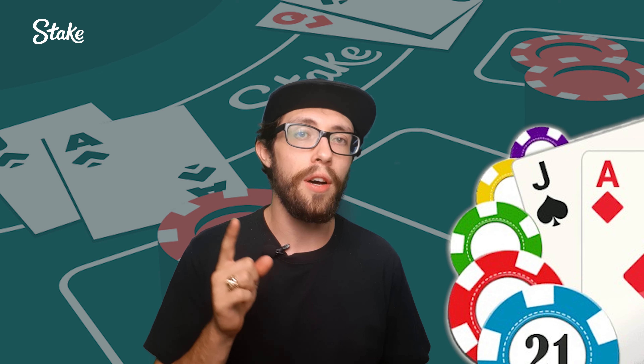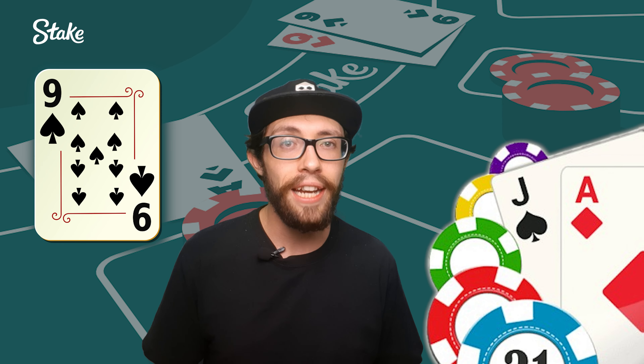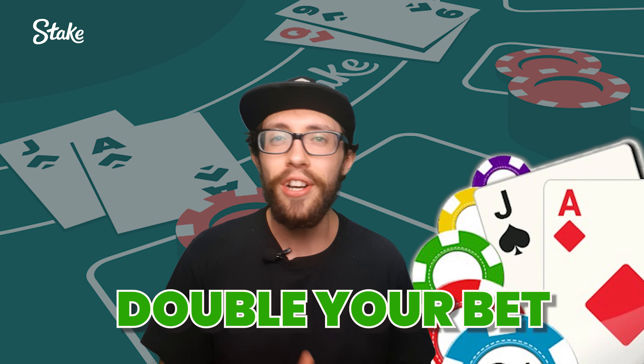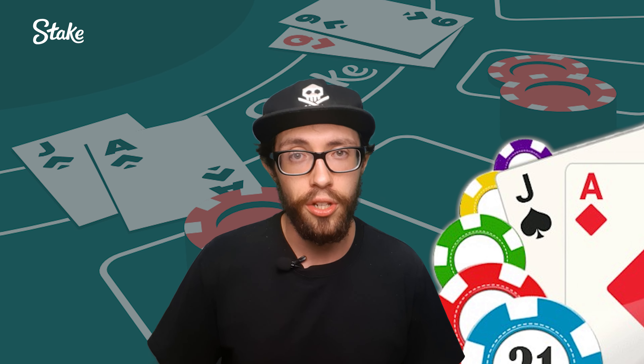When you have a total of 10 or 11, if the dealer's card is between 2 and 9, go ahead and double your bet — you're in a solid position to make a strong hand. However, if the dealer is showing a 10 or an ace, just hit. If your total is between 12 and 16, if the dealer is showing a 2 to 6, stand — they're more likely to bust. If the dealer has a 7 or an ace, hit — you need a better hand to keep up.